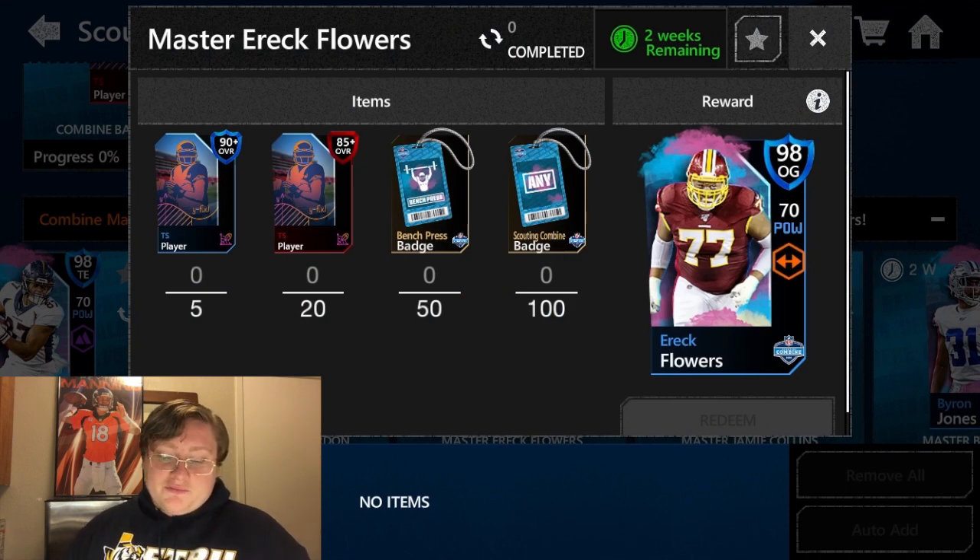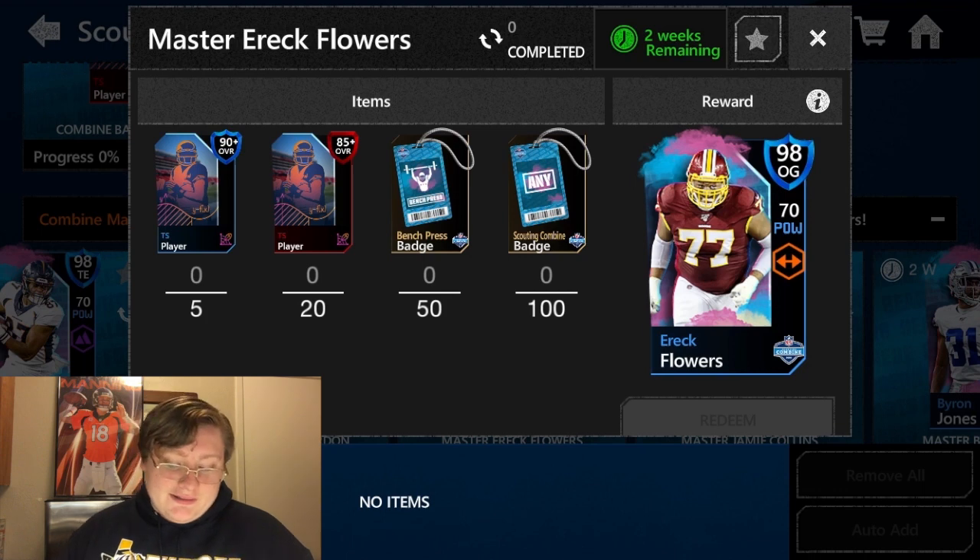Next up is the 98 overall Eric Flowers from the Washington Redskins. To get Eric Flowers, you need five 90 or higher TS players, 20 85 or higher TS players, 50 bench press badges, and then 100 badges from any Scouting Combine event. Completing all of that will give you the 98 overall 70-power spread offensive guard, Eric Flowers.